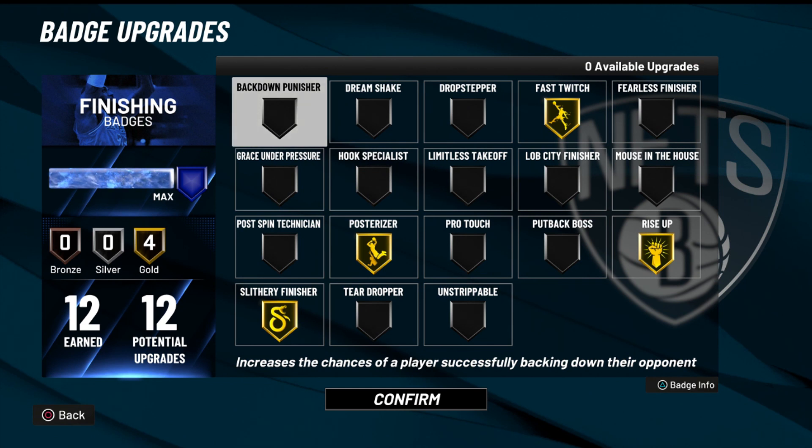Getting to the badges, we'll start with the finishing. My four finishing badges are Silvery Finisher, Pulsarizer, Fast Twitch, and Riser. I've been playing with them here and there, but so far this badge loadout has been pretty efficient for me, especially across 5v5s, 3v3s, and 2v2s. I haven't touched 1v1s yet, but I'm assuming this is going to be just as good. I'll probably swap in Pulsarizer Technician, but regardless, we're going to get into the shooting badges.